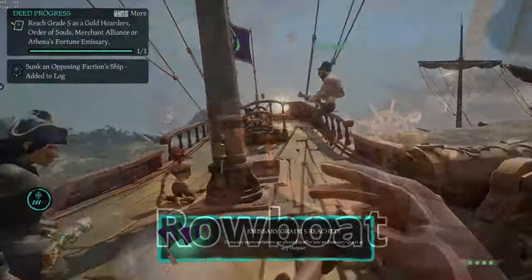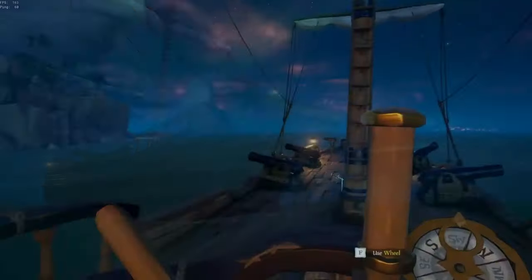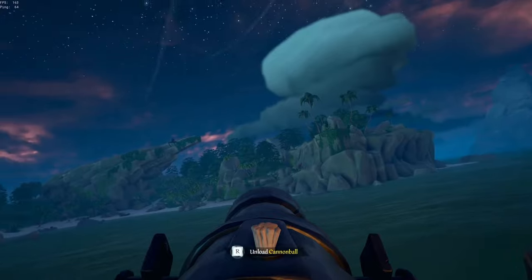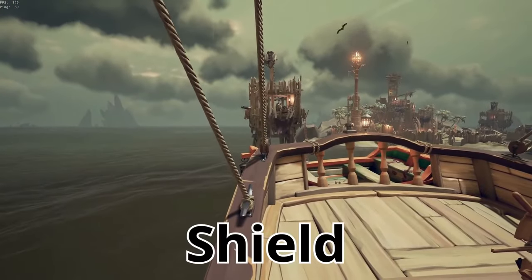Having a cannon rowboat docked at the back of your ship can turn it into a baby galleon. This cannon could easily be used by the helmsman, but remember only when all other tasks are okay. The stock cannons will lose angle way before the cannon rowboat, so remember to communicate with your team. This rowboat will also work as a shield for the battle.